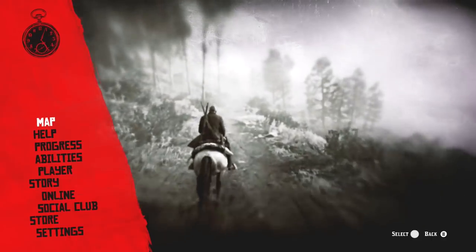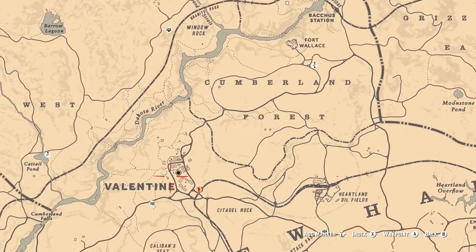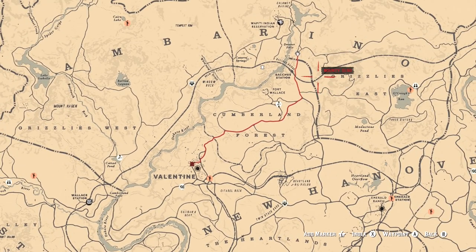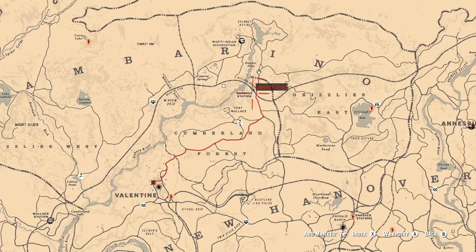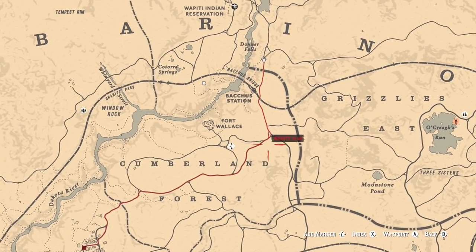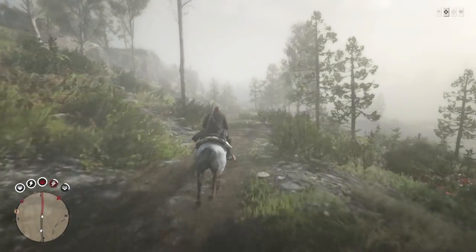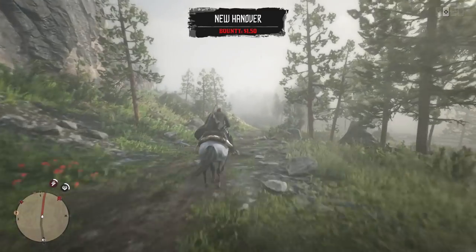We are now heading all the way back to Valentine, and this is the only bad bit about this method — the distance between the reservation and Valentine is quite some distance. On the way there's a chance you can have a gang hideout or an ambush as well on the route back. Anyway, I'll be back once we get back to the butchers.